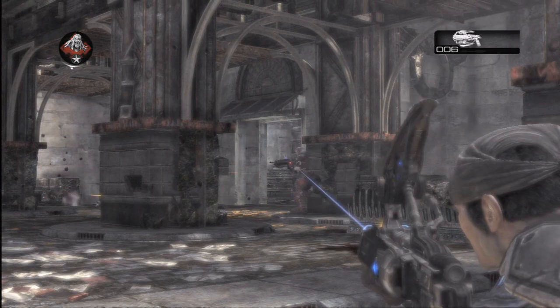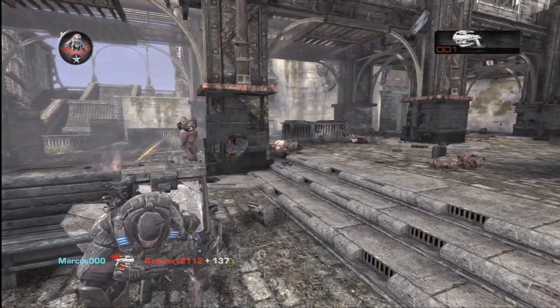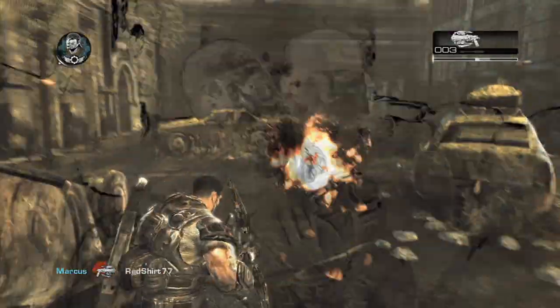My favorite weapon in the game has to be the torque bow. I just love the fact that it sticks, and they have a moment of pause to know that they're about to die, and then they pop — I just love that. What's great in Gears 2 is we've actually added dialogue for that pause, so the enemy reacts to having something explosive stuck into them, and people have that half-second to go 'uh-oh,' and then blow up.